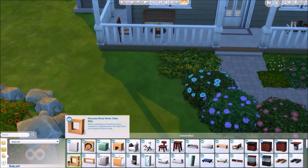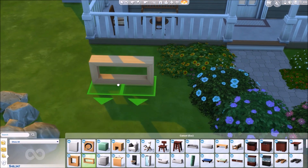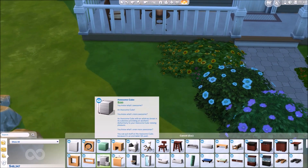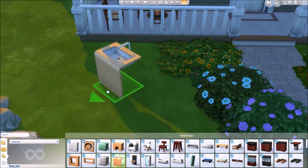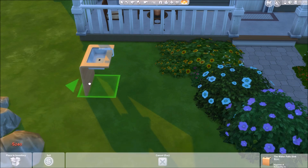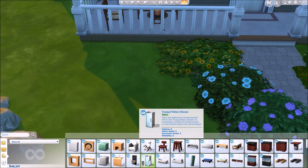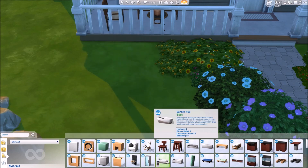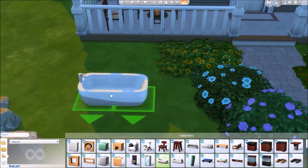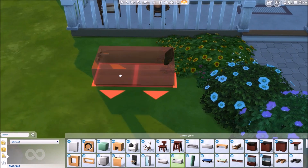Next up, we have the Nouveau Rich Niche table. And then we have the Hollow Awesome Cube - I'm assuming it's a table. The waterfall sink, and I think this looks really cool because it's hollow on the inside. Next up, we have the Too Cool for Number 2 toilet. Then we have the Tranquil Waters shower. And then we have the spa tub, which is a little round tub and it looks adorable. Next up, we have the perfect tub, which is a cube tub.